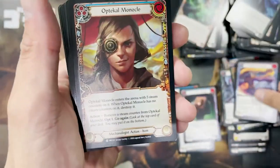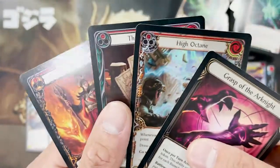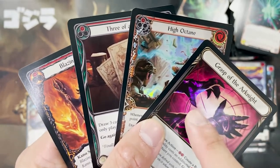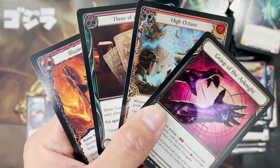Good — look at this box! Best box in the case so far. A legendary, a foil Majestic, and two non-foil Majestics. Super crazy!